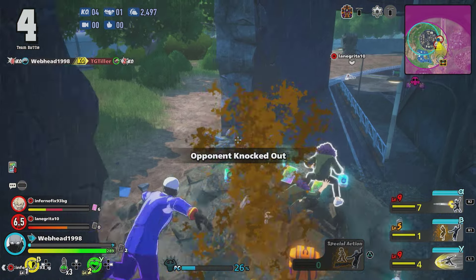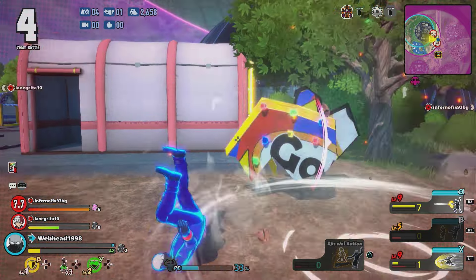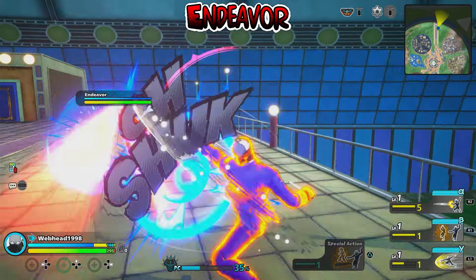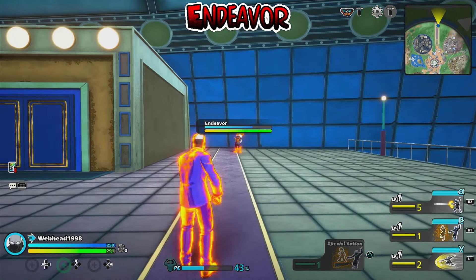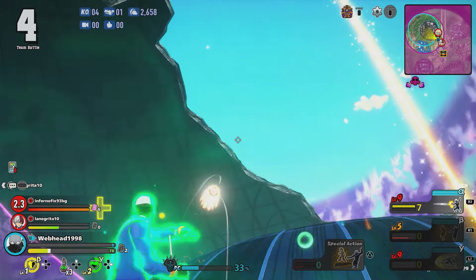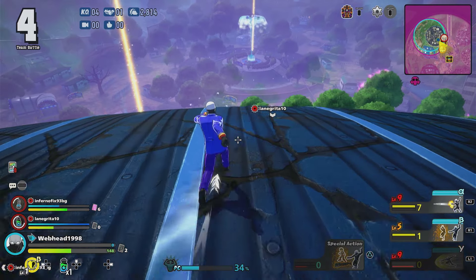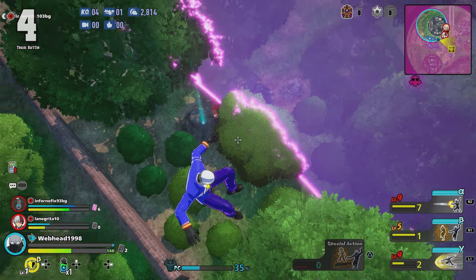Sadly, like all characters, Twice does have some weaknesses. Admittedly he has a lot less than he used to, but there are still some pretty big ones. Starting with Endeavor — this character counters Twice so hard. Because anything you try to do, Endeavor just immediately stops you. Trying to escape, he beams you down with his alpha. You try to push towards Endeavor, he beams you down and you take too much damage to realistically win. You try to make a clone, he just beams it down the second it appears. The only way you are winning a fight against Endeavor is at close range, but as all good Endeavors know, close range is where he's at his worst, so they will always try and stay mid to long range, making it pretty much impossible to win. Besides this very specific character, Twice is good at everything else.